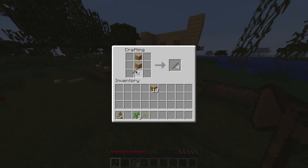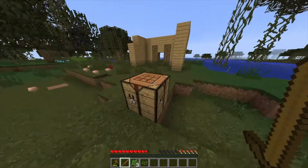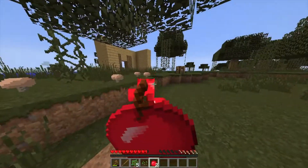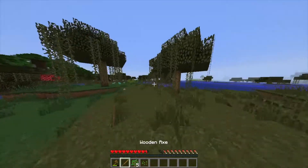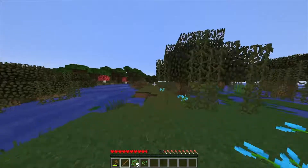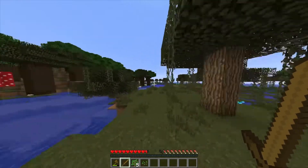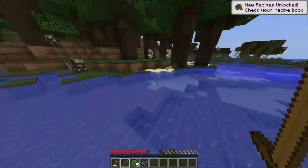We're going to do that and we're going to make a stone sword. Now let's go and try to find some food. Let's turn up our volume a little bit — it's kind of low. I found some cows over here for some food. This is actually a pretty good start to the survival series episode one.